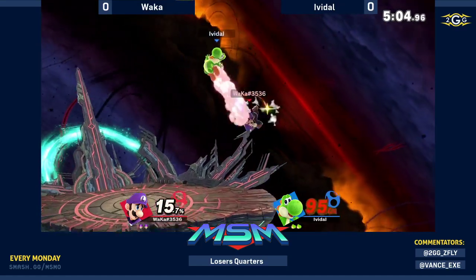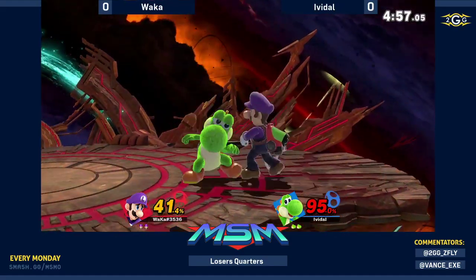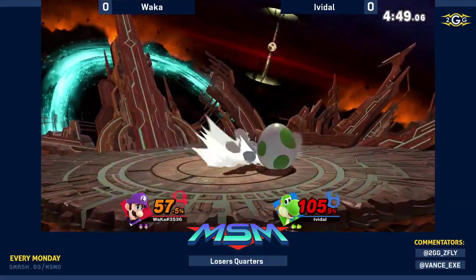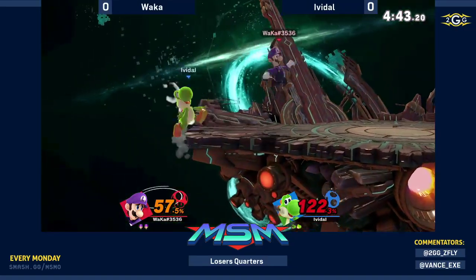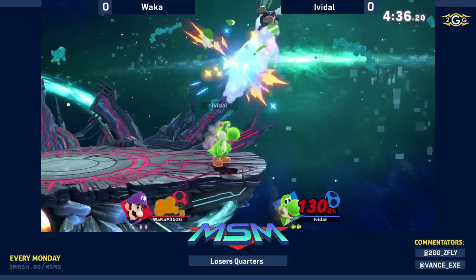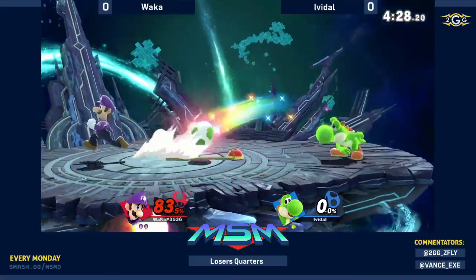Speaking of up smash, we just got Wakka swinging as well. The last hit does push you down — or the second to last one. So if you do it correctly, the down air can spike. It hits you a little bit up, but it also drags you down. That was a really good angle for the egg toss too, covering the jump, but unfortunately a back throw is going to clean up. That's a dead Yoshi.